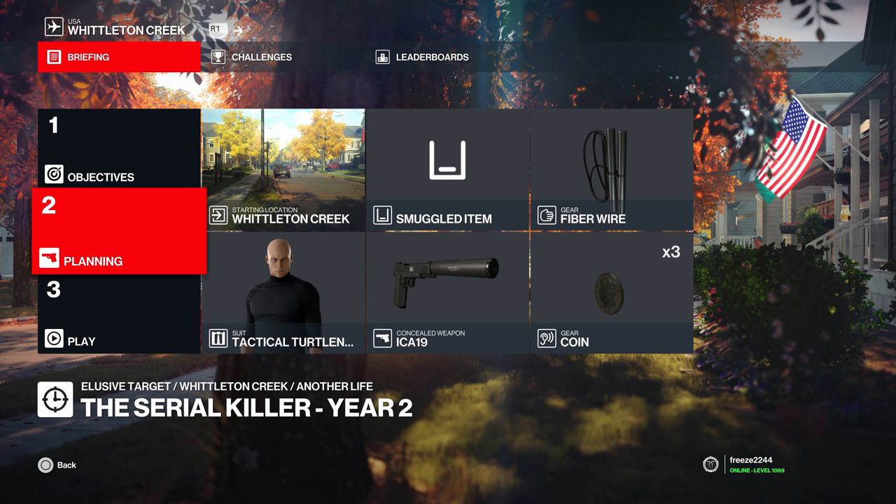What's up guys, my name's MrFreeze2244 and welcome to the serial killer Year 2 elusive target contract in Whittleton Creek in Hitman 3. This is the first time we've seen him in Hitman 3, but they're calling it Year 2 even though this is the first time. As usual, I'm going to show you three methods for this one because I haven't done it before in Hitman 3, and I'll leave the timestamps in the description.